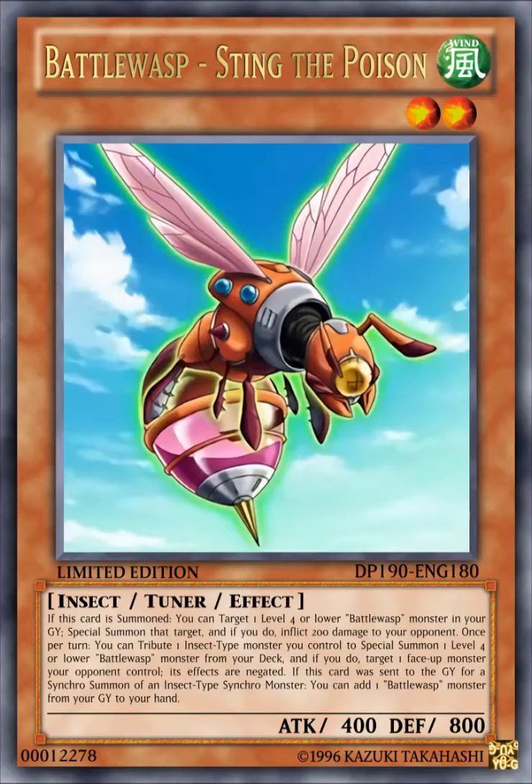The next card here is Battle Wasp, Stain the Poison. It's a WIND level 2 insect tuner effect monster with 400 attack, 800 defense. Its effect reads: if this card is summoned, you can target one level 4 or lower Battle Wasp monster in your graveyard and special summon that target, and if you do, inflict 200 damage to your opponent. Once per turn, you can tribute one insect type monster you control to special summon one level 4 or lower Battle Wasp monster from your deck.